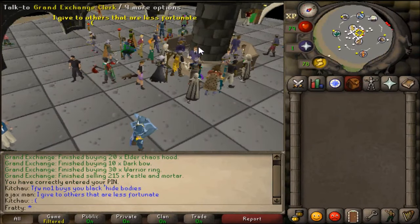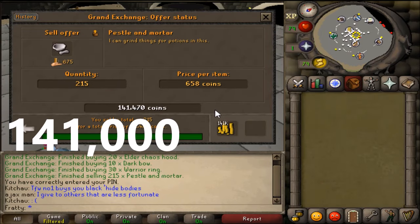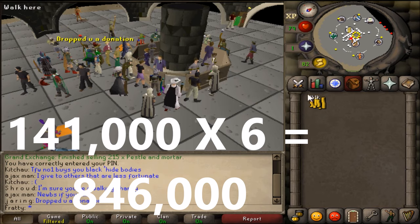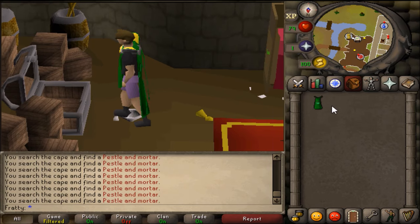I let it sit in the Grand Exchange overnight, and when I woke up and checked, they all sold. I made a total of 141k in 10 minutes. If I were to do this for an hour, I would make 846k — just by searching my cape. So if I get cleans or anything, all I have to do is buy the cape and I can just generate money basically, which is pretty OP.